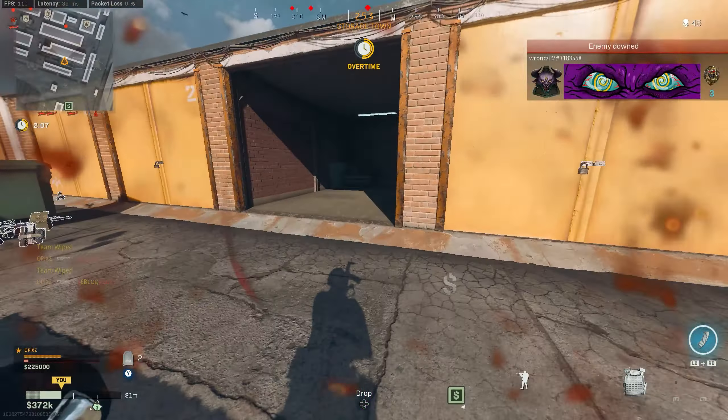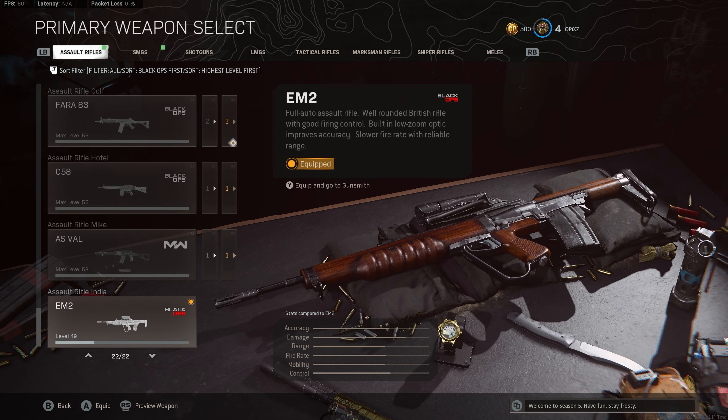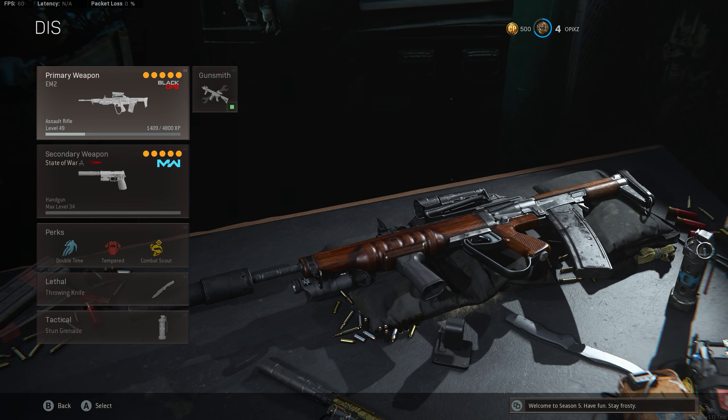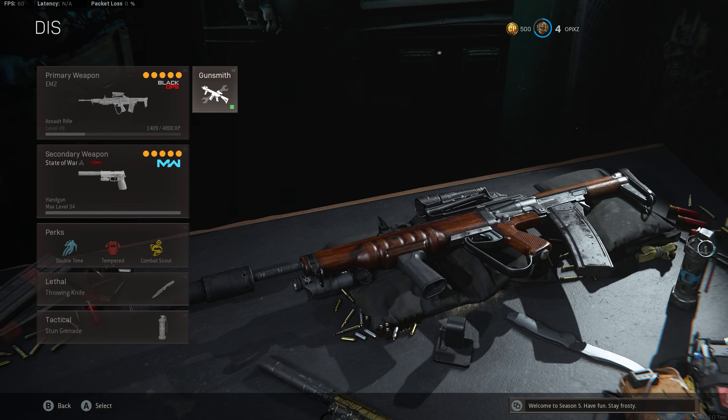Hey, what's up everyone! Welcome to Season 5. We're going to have a look at the new assault rifle, the EM2. It has good firing control, a built-in low zoom optic that improves accuracy, and a slower fire rate with reliable range. This gun is really, really strong — it might become the new long-range meta. I just leveled this gun up in Plunder.